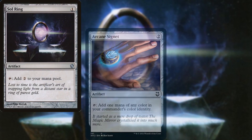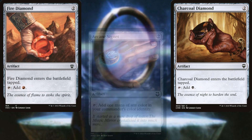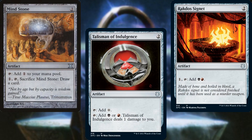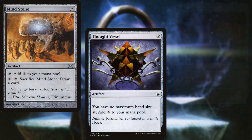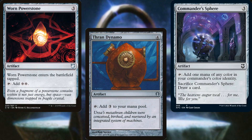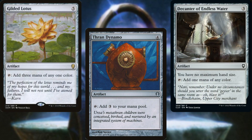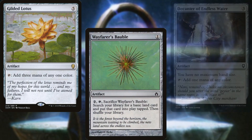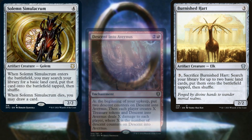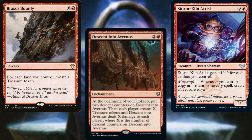Sol Ring, Arcane Signet, Charcoal Diamond, Fire Diamond, Talisman of Indulgence, Rakdos Signet, Mind Stone, Thought Vessel, Commander's Sphere, Worn Powerstone, Thran Dynamo, Decanter of Endless Water, and Gilded Lotus make up our mana rocks. Wayfarer's Bauble, Burnished Hart, and Solemn Simulacrum provide land ramp. Descent into Avernus, Storm-Kiln Artist, and Brass's Bounty cover treasure generation. That's 19 pieces of mana ramp, but it's there so we can draw a ton of cards with our commander if necessary.